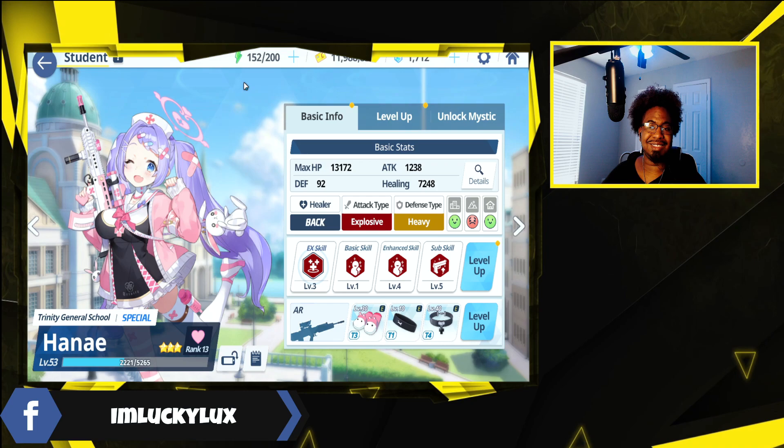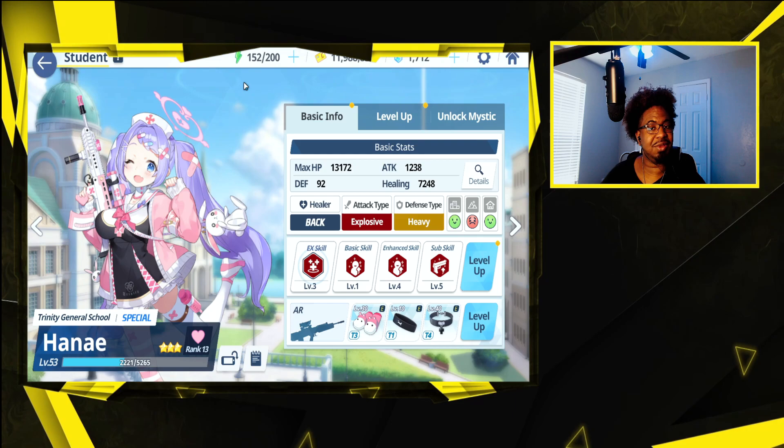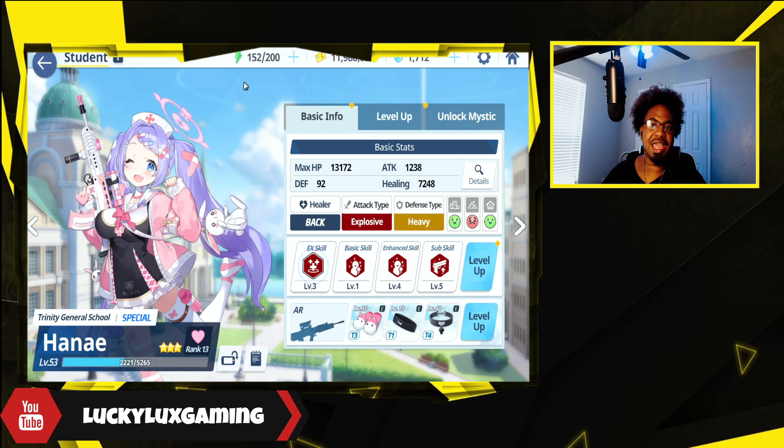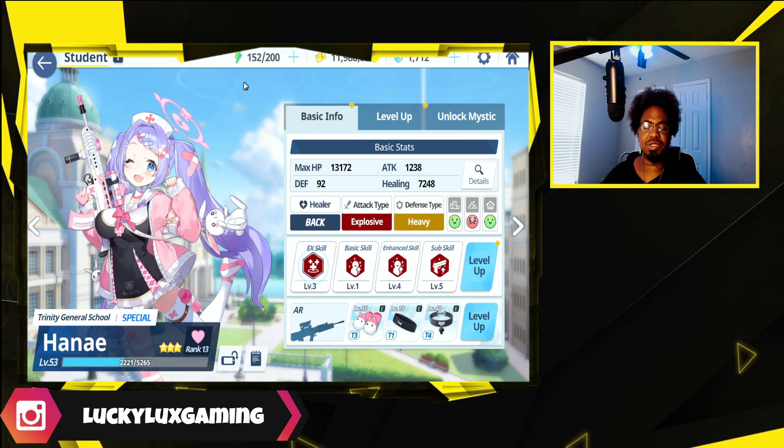Unfortunately, with the EX skill costing a bit much in PvP since it's all auto, she doesn't really drop it on the person that needs it most — sometimes she'll drop it on somebody who's barely missing any health. Serena has a basic skill that can heal, whereas Hanei only has one heal and that's her EX skill. That's kind of her downside, but for PvE she's really great with that extra crit damage.